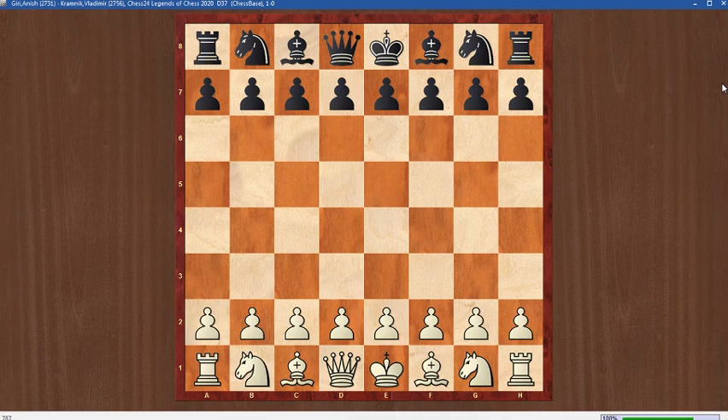Hello friends, welcome to Quick Chess Videos. Today we are going to see a game between Anish Giri and Vladimir Kramnik, played in the Legends of Chess tournament. White started with d4, knight f6.